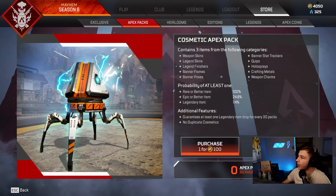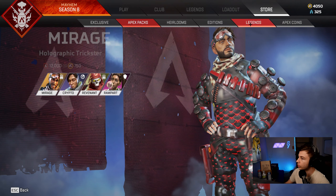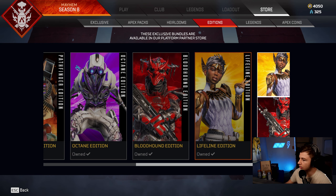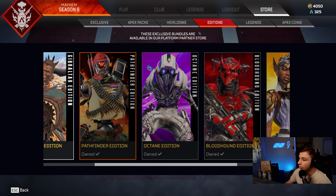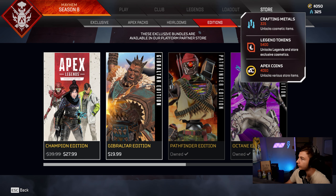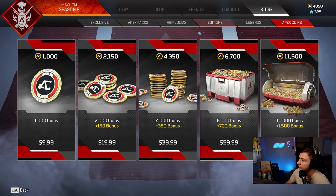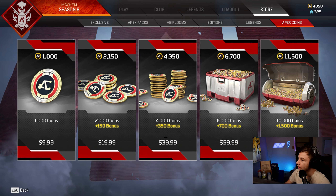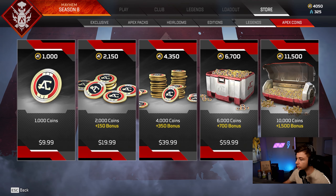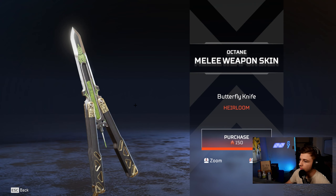Okay, so we're in the game right here. I bought some Apex Legends coins with the legend edition additions for 44 bucks so I could get all this stuff, which I thought was pretty sick. I have 4,050 Apex coins — I already had 50, so we got 4,000, which is around 40 dollars in actual currency.